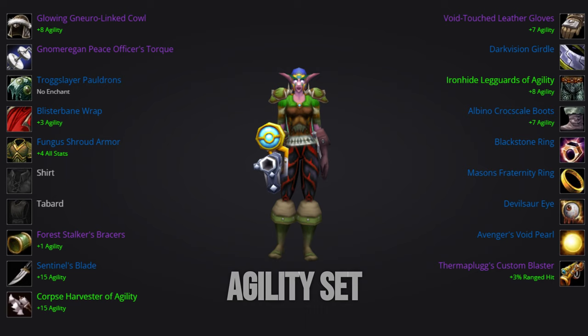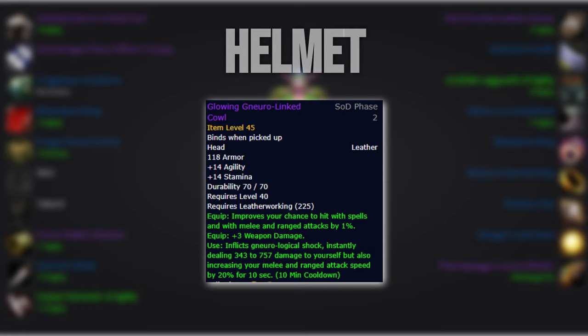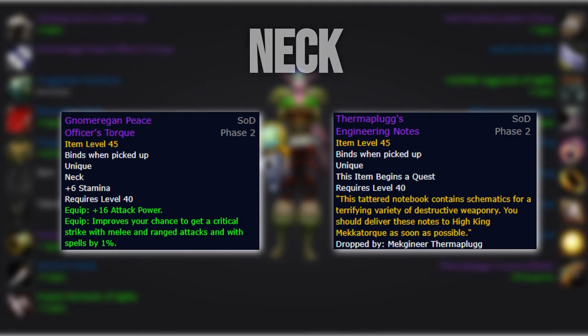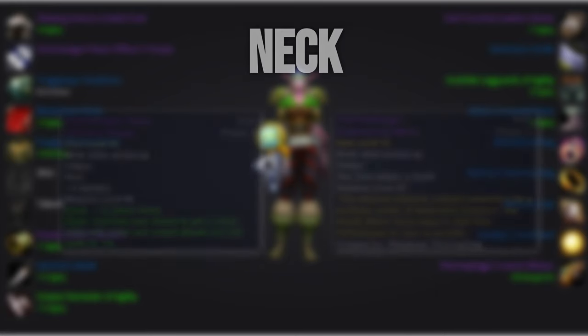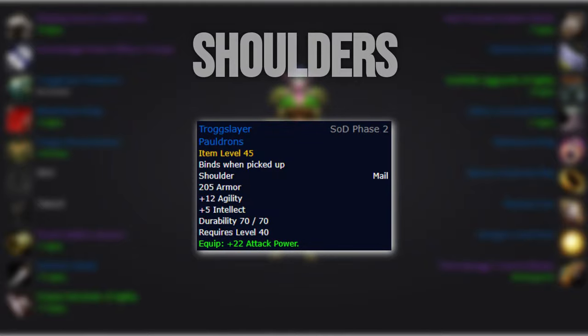Starting off with the agility set — here is a full overview of the set. As you can see, we'll still run quite a few Phase 2 pieces while still having room to optimize our gear before heading into the raid. Starting off with the helmet, there is no question about it: we'll be running the crafted leatherworking helmet from Gnomer for the raw stats and the on-use effect. For the neck, you'll still be using the neck from the quest item from the last boss of Gnomer. If you haven't received it yet, you can pick up the level 48 version of Sentinel's Medallion as an easy alternative. For shoulders, we'll run Troxlayer's Pauldron as there are no other options that are even close.